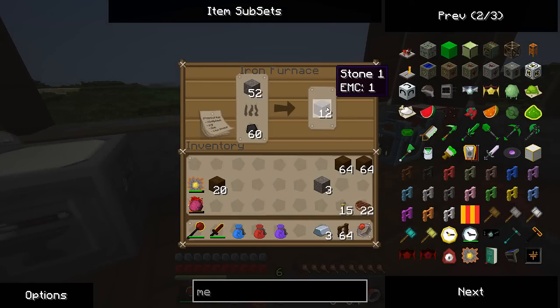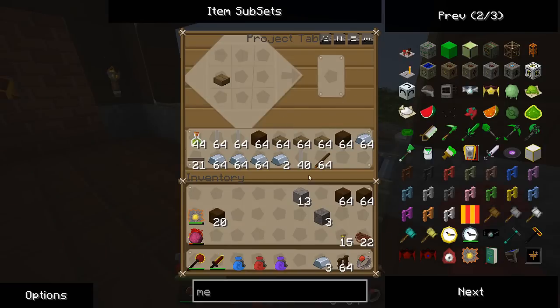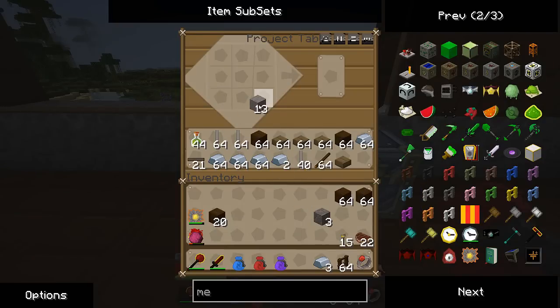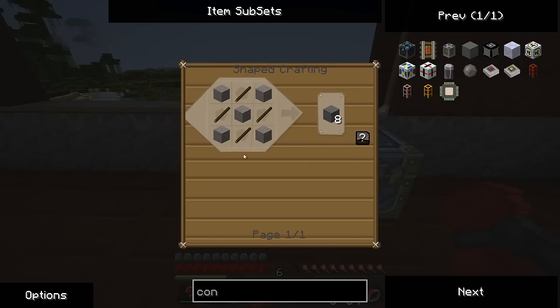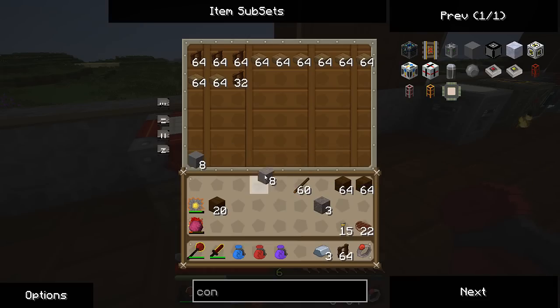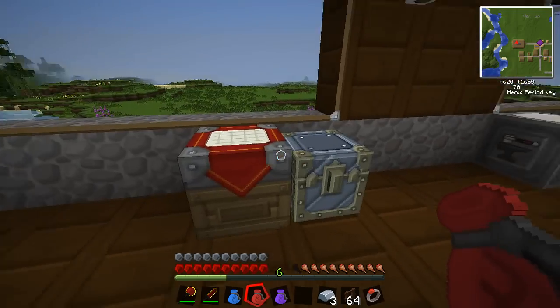We've got 12 stones so far. Let's see what concrete looks like - we did use some reinforced concrete in the nuclear plant already. Concrete is five stone and four - just like that - and you take the rebar to get eight blocks of concrete. We're going to utilize these blocks of concrete to make our station.